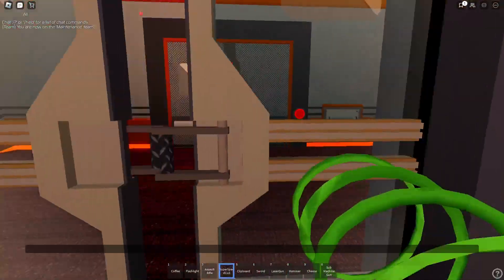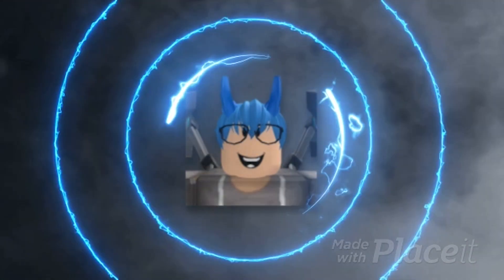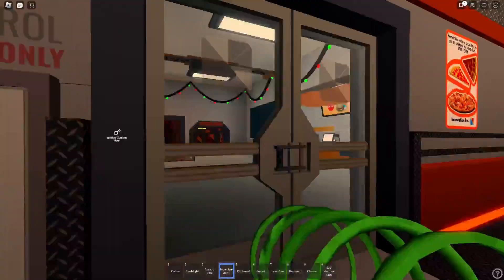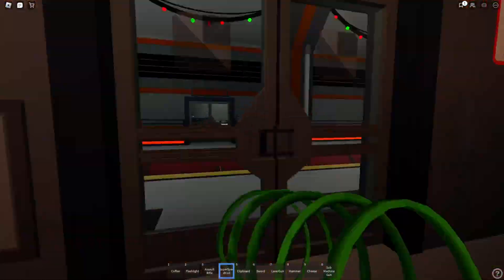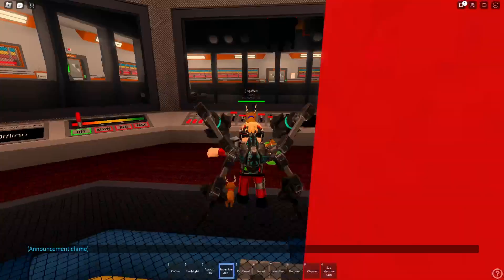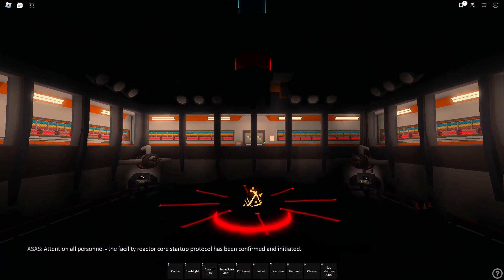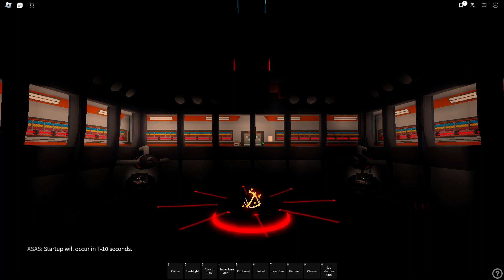Let's start this. Attention all personnel, the facility reactor core startup protocol has been confirmed and initiated. Please ensure all systems are nominal and evacuate the core chamber immediately. Rerouting backup power to reactor startup initiation. Startup will occur in T minus 10 seconds.